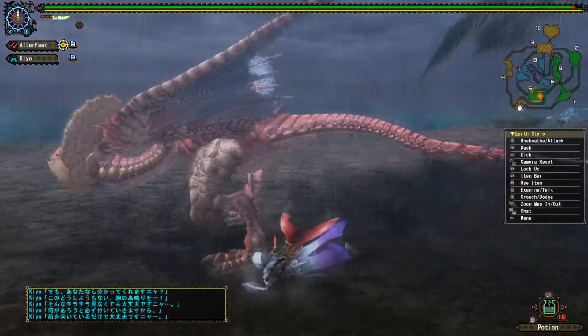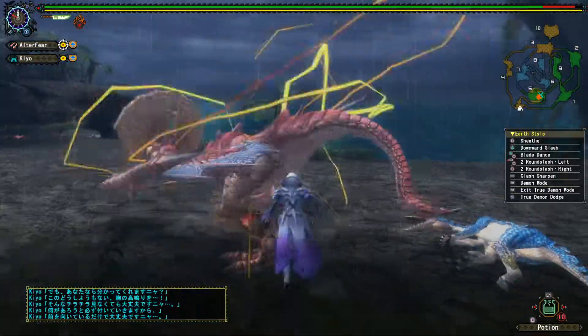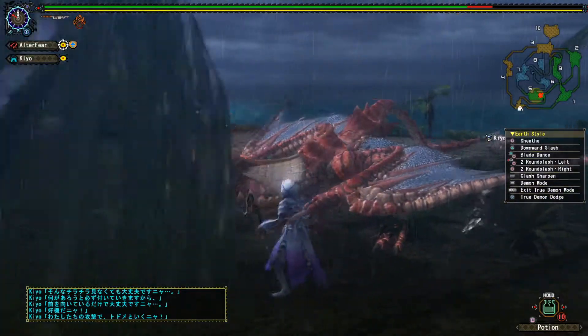Then we face the original Frontier monster, Yian Garuga. By distance, no chance. Our blades paralyze it more than once and we even get some mount attempts. When I keep it in its face, it doesn't last much longer, and it is finally defeated.